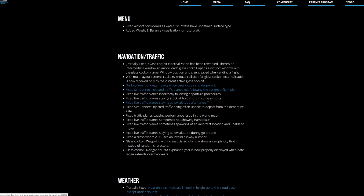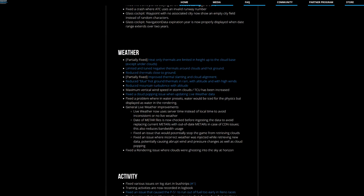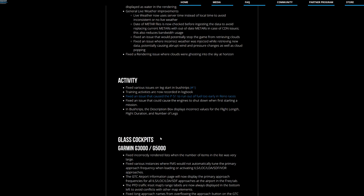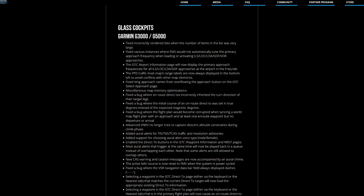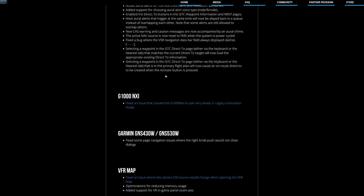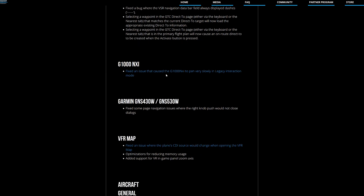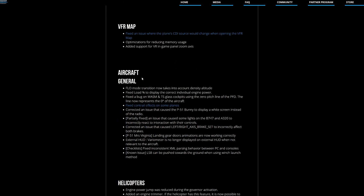They updated quite a few things like navigation and traffic, and of course weather — they fixed quite a few things with the clouds and how they would show. Bush trips and all that. Glass cockpits like the Garmin G3000, G5000, and G1000 — they fixed lots of things about those, mainly for the legacy aircraft. There are lots of general fixes with aircraft as well.